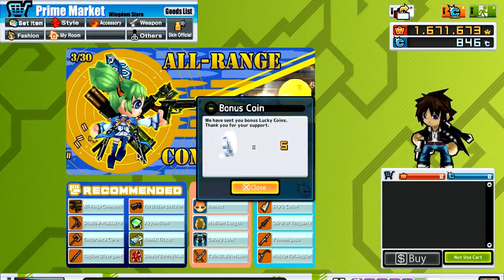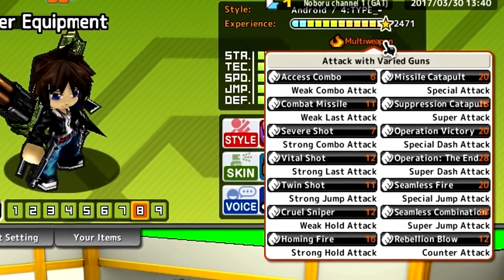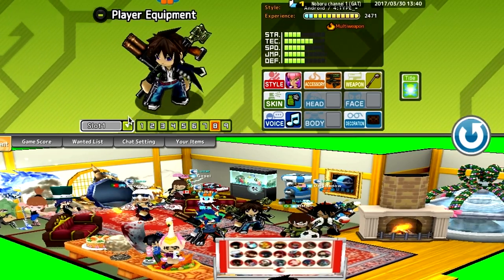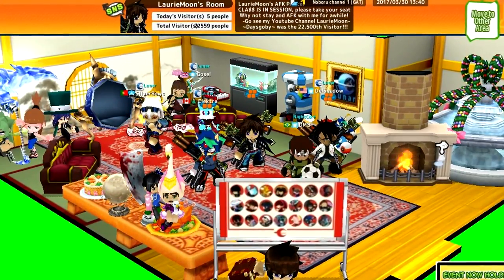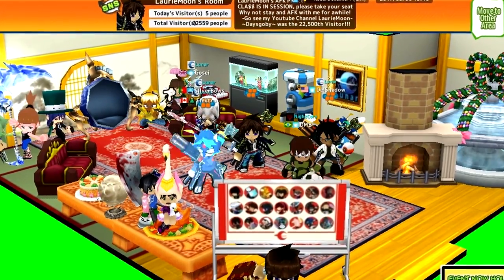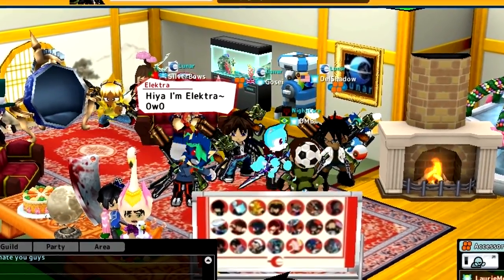There are quite a lot of attacks and I decided I've got the Cres so I may as well just go and buy it. It doesn't look like there are that many attacks - it might be quite powerful for a prime market accessory. The only way we can find out is by going to the dojo now. I've got Del's Shadow, Elektra and Gose with me in the party. Silver Bows and DMB are just here hanging out.